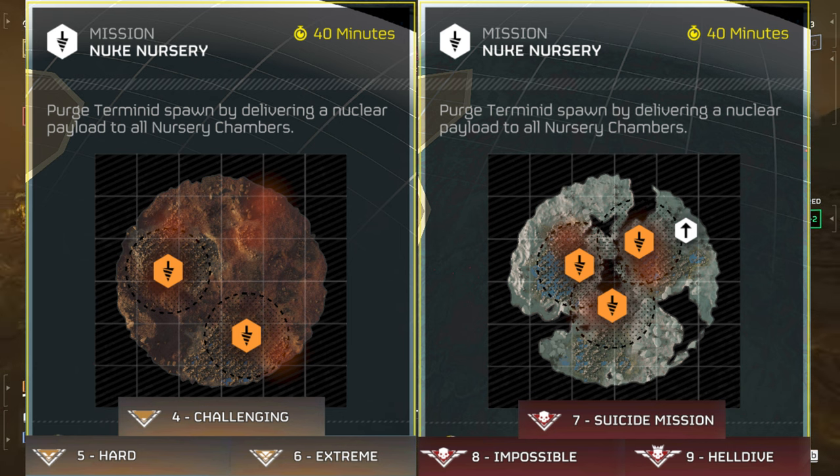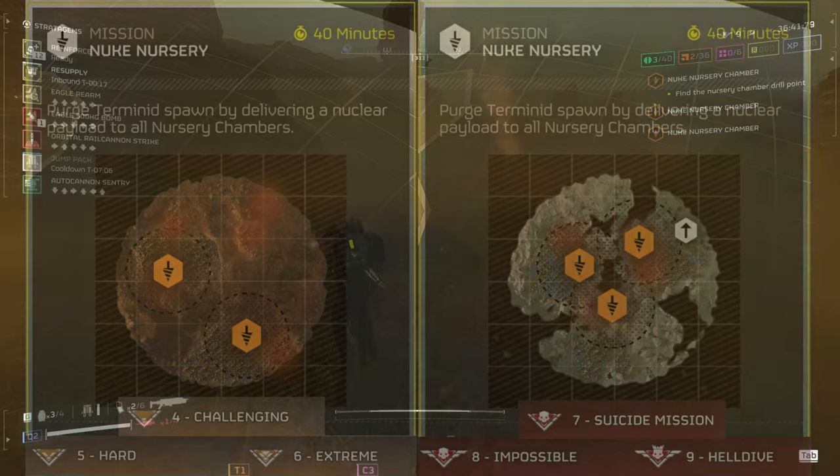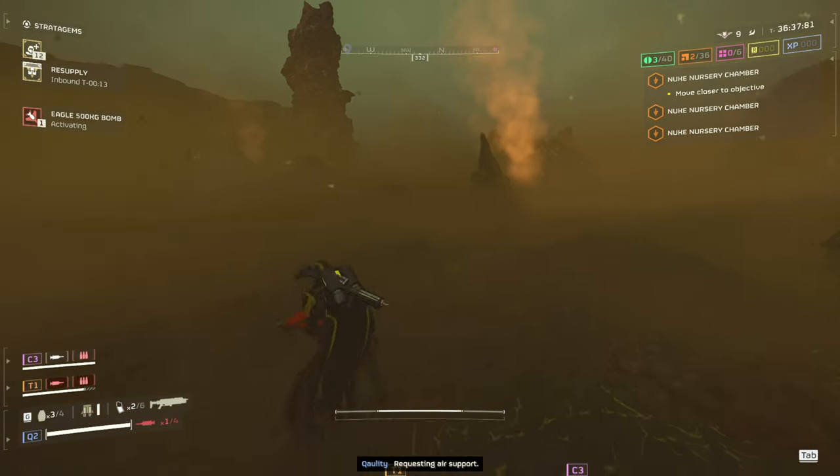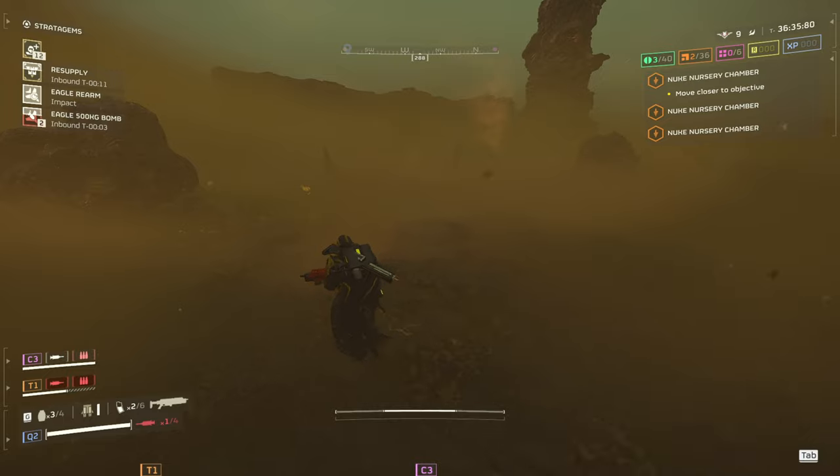The main difference being that on medium difficulty, you only have to complete two drilling operations, and on high difficulty, you have to complete three drilling operations. That being said, let's watch some gameplay of the new mission type, and I'll see you planet side.